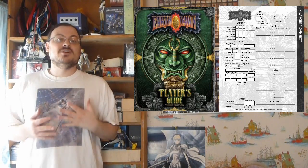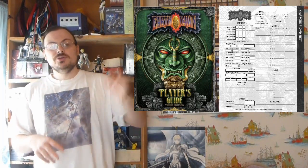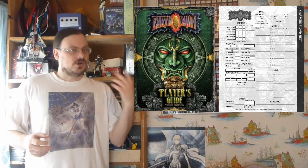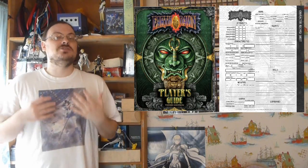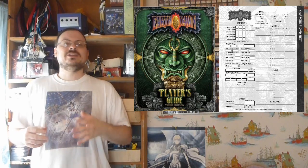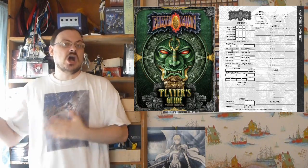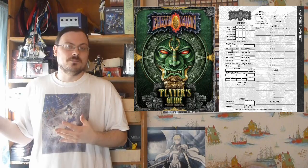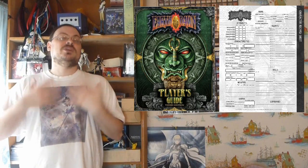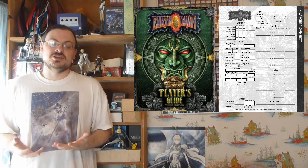A lot of tests are against a difficulty number — some number you're supposed to meet as the result of your test. Once you figure out your step and what dice you're rolling, you roll those dice and must meet or exceed that number to succeed. Now there are also efficiency tests. A recovery test is an efficiency test — you're not trying to meet a target number. You roll to see how well you did, and subtract that number from your damage to recover. Regardless of how well you rolled, you still recover some damage from your roll. That's what an efficiency test is: you make some headway regardless of the result.